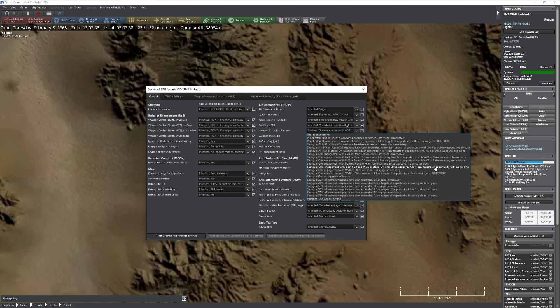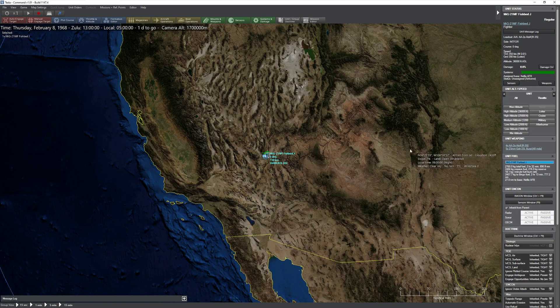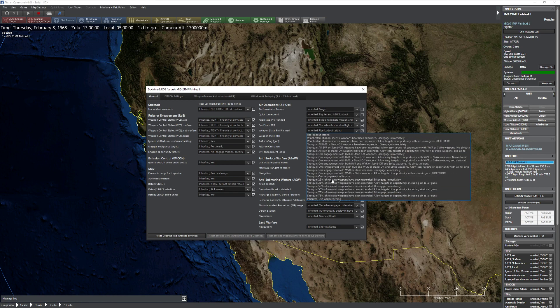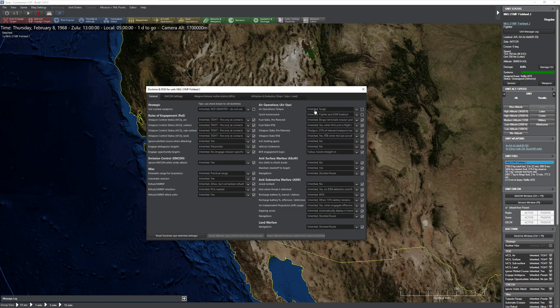So you're probably sitting there going, I thought he was just going to fire two missiles and run home — and you're not wrong. This is a great demonstration of how tricky this can be. If you take a look back at that weapon state again, you'll notice it's one engagement with strike weapons, but it allows targets of opportunity with air-to-air guns — so that's the bit you've got to watch out for. One thing you could do is order it to go ahead and only use 25% of relevant weapons and then immediately disengage. Let's go back to Testa, load this up, grab a MiG-21 and edit its doctrine again — this is a common kind of problem.